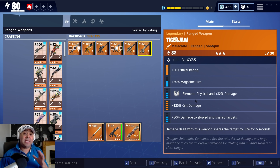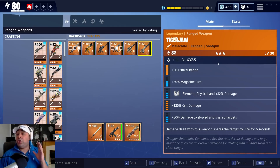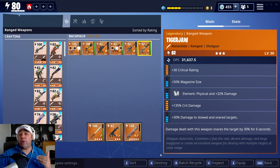It's an 82, so I've tried to keep it at the right level. We've got Crit Rating and Crit Damage on there, Magazine Size as well. He's left Physical Damage on there, which I think is a good move, and then the Snare Combo as well. So for the Tiger Jaw, this is kind of what I'm working towards — if not going for Headshot Damage, which I've not decided on just yet. Let's jump into a game and see if this character's any good.